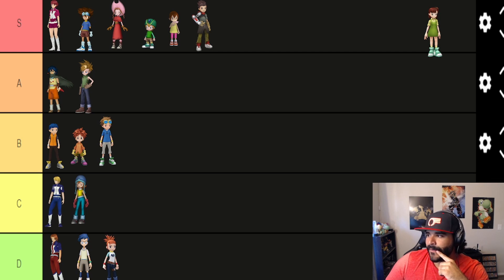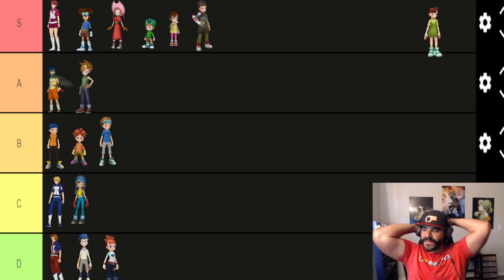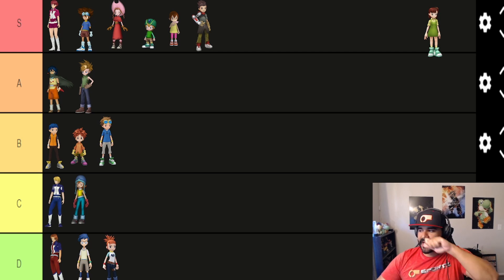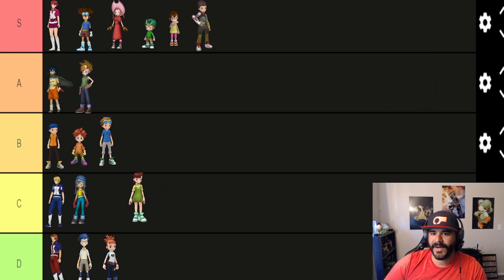Finally, the last character has the ability Naive — a two-minute buff that increases your HP by 15% and increases your Digimon's defense. This is just a worse version of Kari, honestly a much worse version, so we're going to put it in C tier.